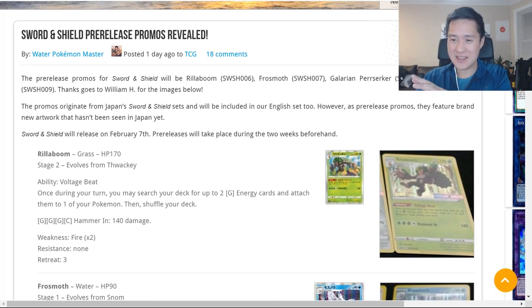The first promo — and in my opinion this would be my vote for the strongest card in the set — is Rillaboom. It's a starter, which is awesome, though being a Stage Two is probably its main weakness. But it has one of the most ridiculous effects in Voltage Beat: once during your turn you may search your deck for up to two Grass Energy and attach it to one of your Pokémon.